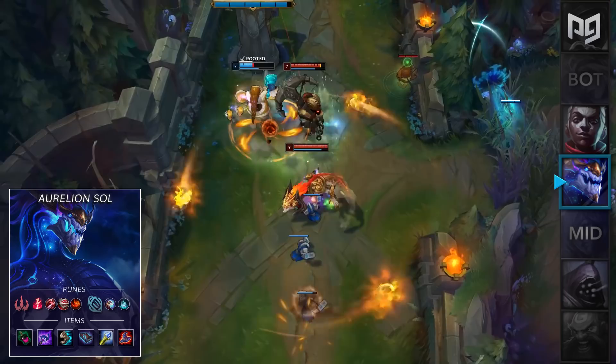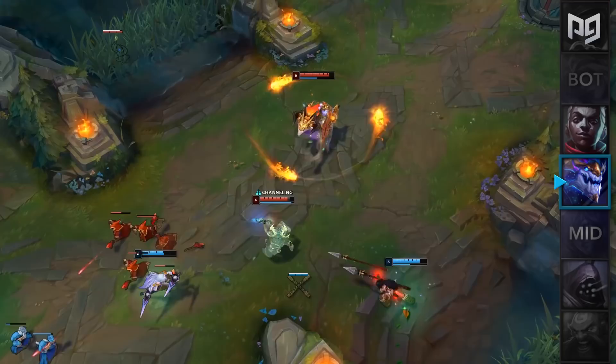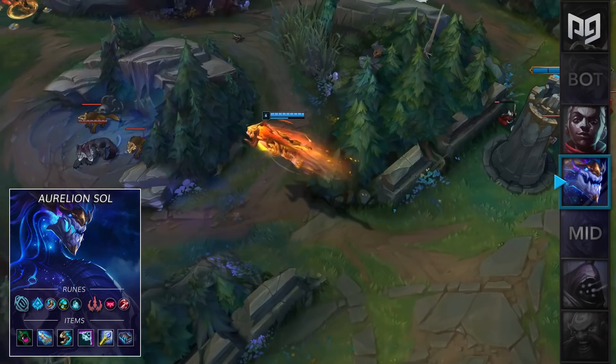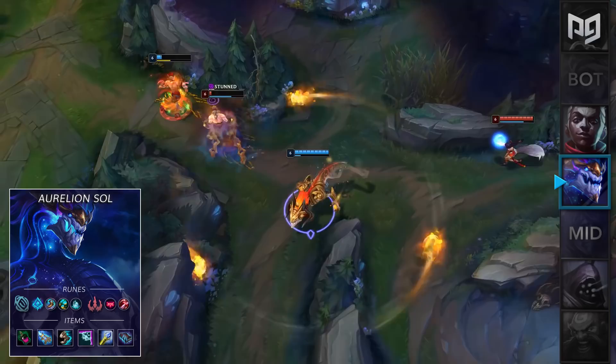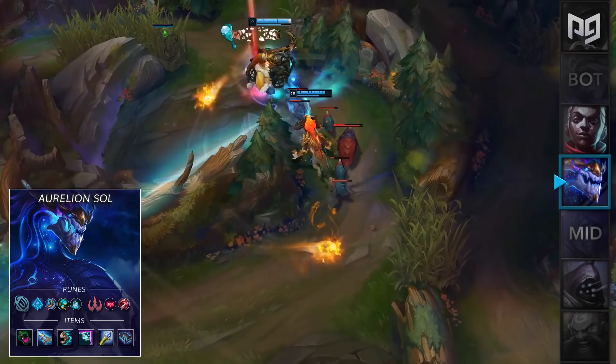The second build for Aurelion Sol is one that was commonly used a few years ago — Glacial Augment Aurelion Sol is back, and Koreans are loving it. For runes you'll take Glacial Augment, Boots, Future's Market, and Time Warp Tonic, followed by Domination Secondary for Ingenious Hunter and Taste of Blood. As for items, you'll go a Corrupting Pot into Hextech GLP, then Sorc Shoes and Twin Shadows, Rylai's, and then a Morello. This build is the definition of Permaslow — once you use Twin Shadows, you'll E over to your target, then use GLP for an even bigger slow, activate your W for the Rylai's slow, then combo it with an undodgeable Q and R.